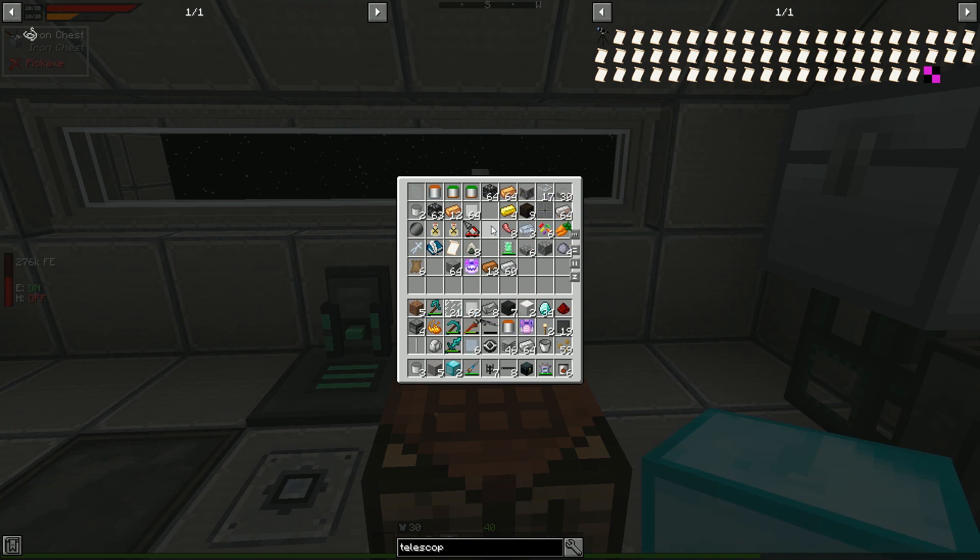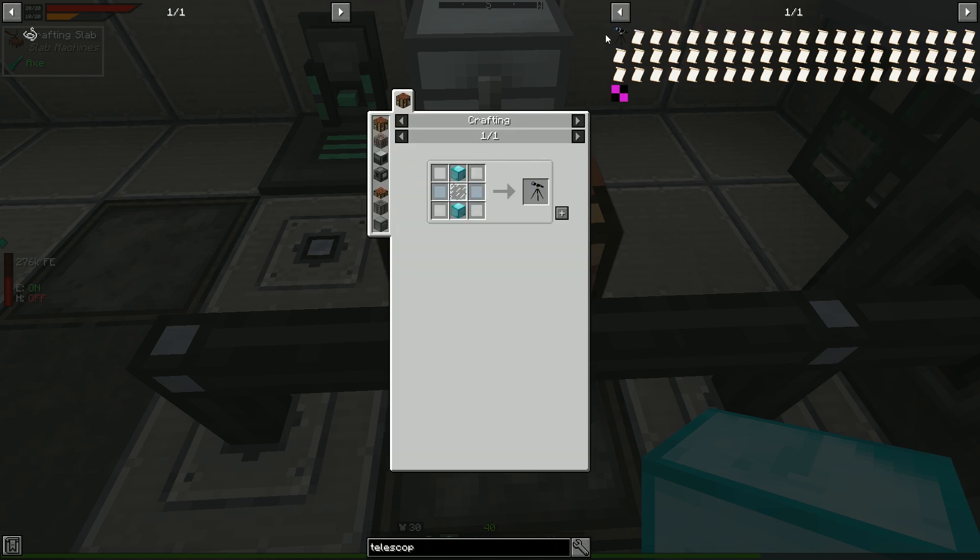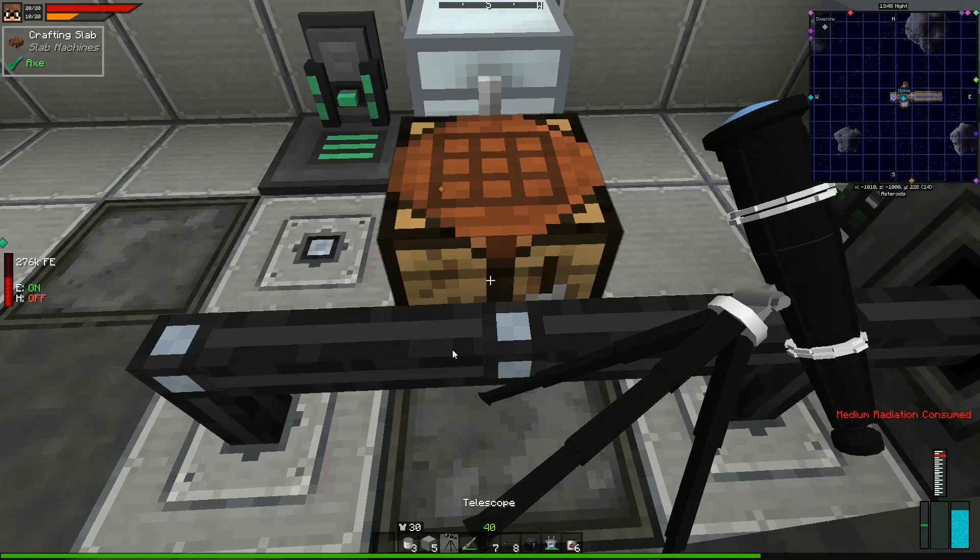Yeah, there we go — and a glass pane. And there we go. In the crafting bench. And that gives us a telescope.